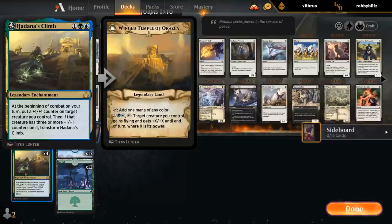So three mana at the beginning of combat, put a counter on a creature, and then if it has three or more counters, we get to transform it into the Winged Temple.